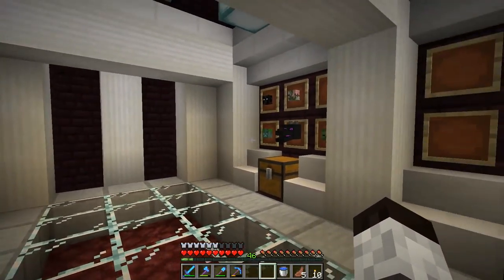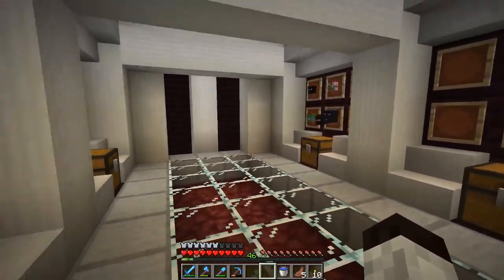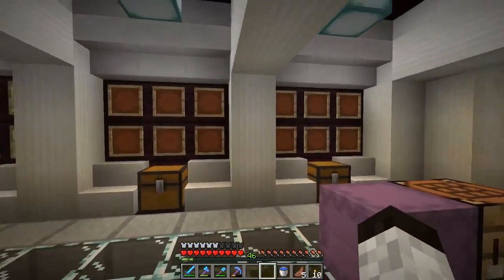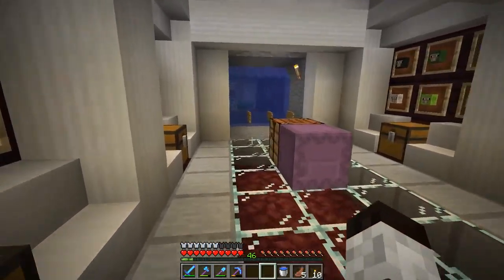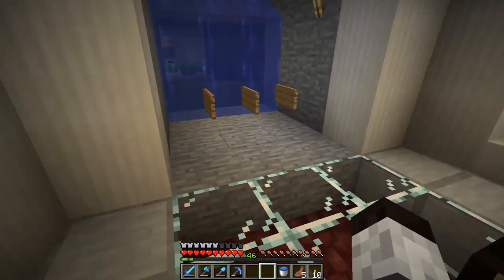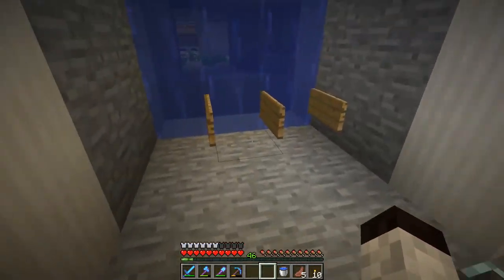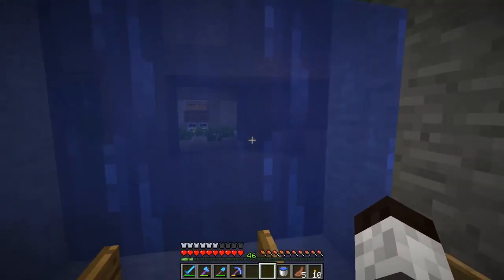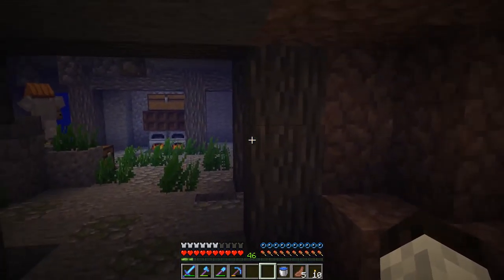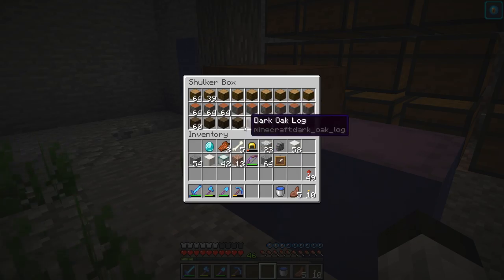I think that's all of the heads — I don't see any more in my inventory. Oh, we do have an elder guardian head. Let me take that off and put it over there. Now you can see my collection of heads — it's pretty darn nice. I might try to dig this out down below and work on that some more, because I know we're going to run out of head space here soon.